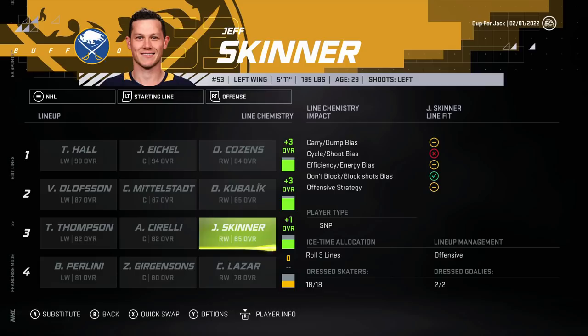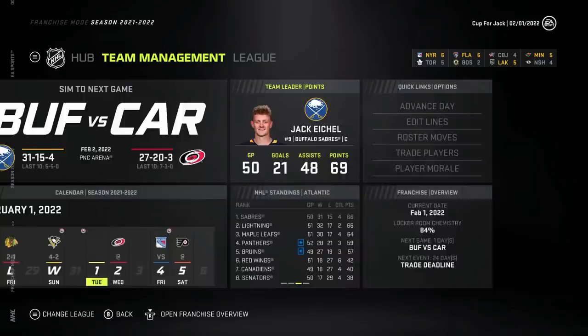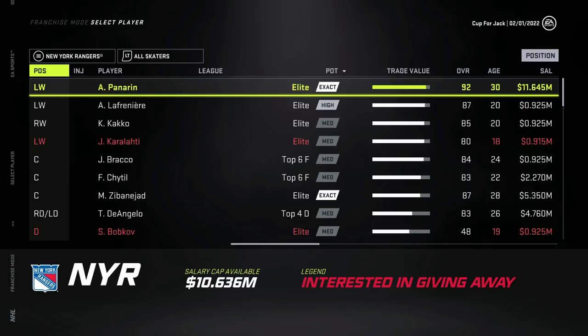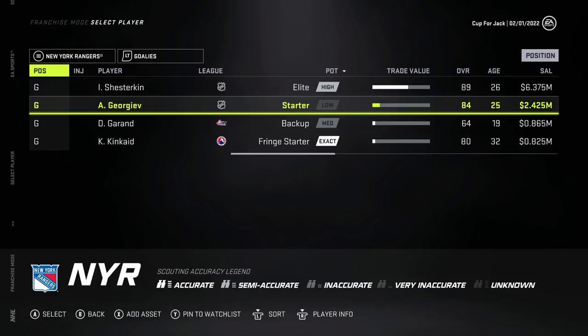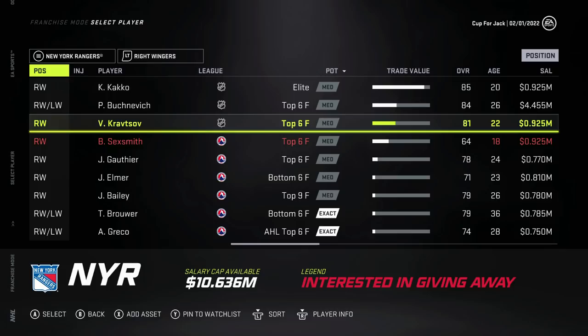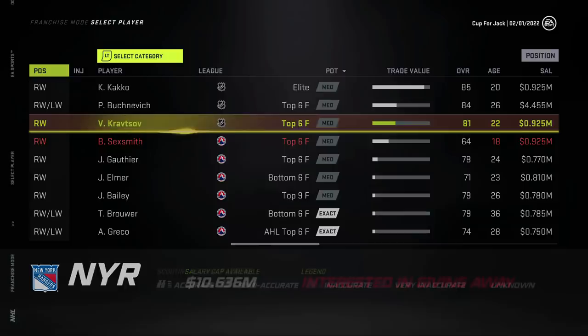We're going to have to trade Jeff Skinner for a sniper and potentially a playmaker. We have our power forward in Tage Thompson - we're going to hang on to him. Since Jeff Skinner has such good trade value, we can probably trade him for two or three players. Let's have a look around the league. We're going to check out the New York Rangers. They're doing pretty good at 26-16-8, no Henrik Lundqvist but they have their stud in net Igor. Could they use a guy like Jeff Skinner? They have Kapokako, Bushnevich, and Vitaly Kravtsov - that's the guy I'm looking for.